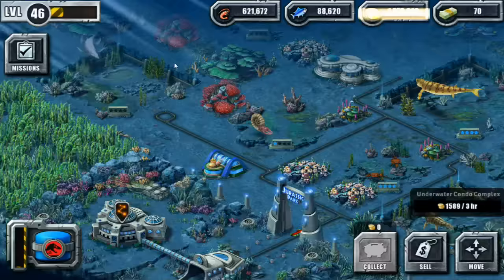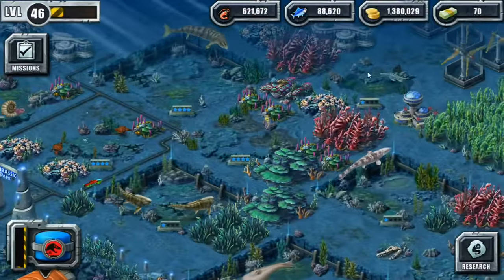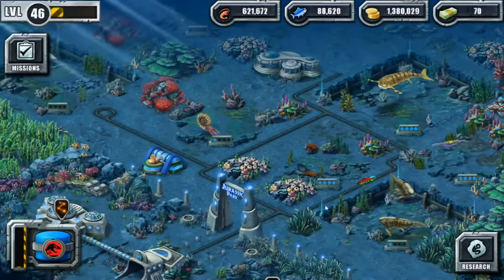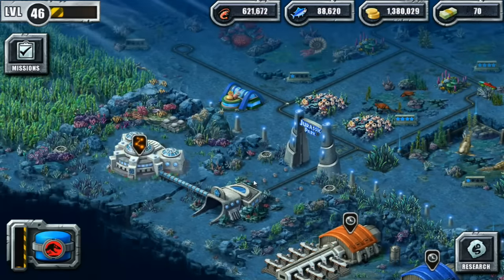We're collecting rent from our little underwater Atlantean city, and we're back to where we were — not doing too poorly on funds. I would like to see what the heck this DNA is that we found. Do I want to do a battle? I think I want to do a battle, but I really want to know what this creature is too.